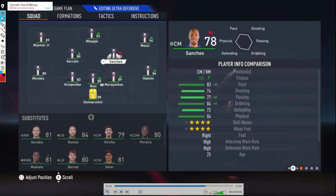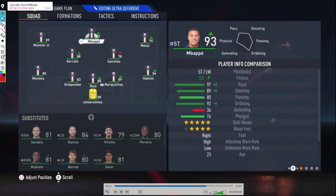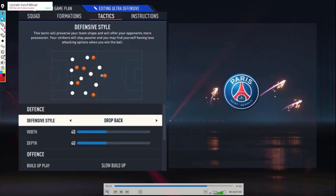Kimbembe and Mendes are on the left side. Sanchez and Verratti are the central midfielders. Messi on the right side, Mbappe as a striker, and Neymar on the left side.